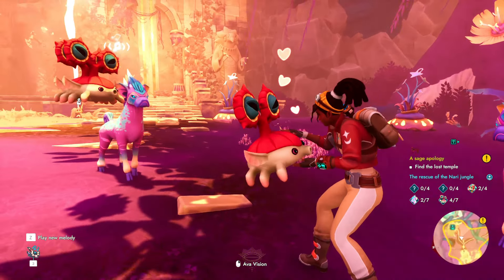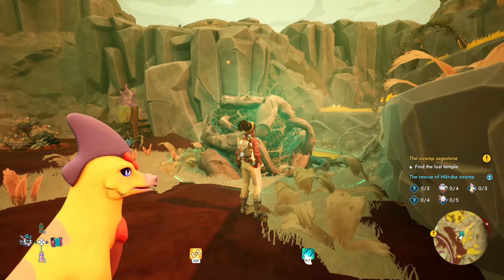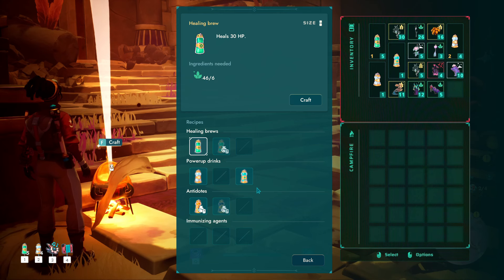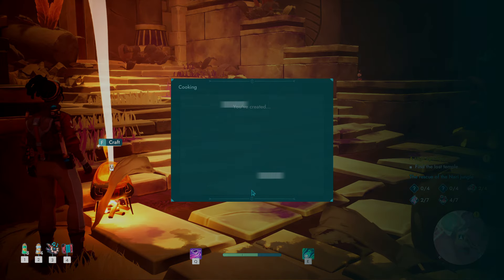Not every bug in Ava is cuddly — I encountered a number of weird game breakers that necessitated reloads. Luckily, the game has an autosave function, but it's a bit random when it triggers, so remember to manually save every now and then. Hopefully, the pre-release build I received will get some polish prior to the game's August 7th release date.